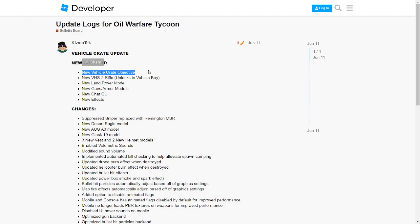First, we have new vehicle crate objectives. Basically, a vehicle crate drops down and there's a vehicle inside of it. I don't know if it's only one vehicle or not — I only saw it once, and that one time it was what you might call a Speedy LV.